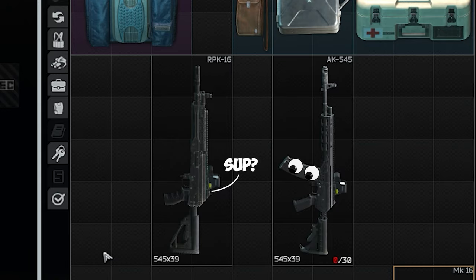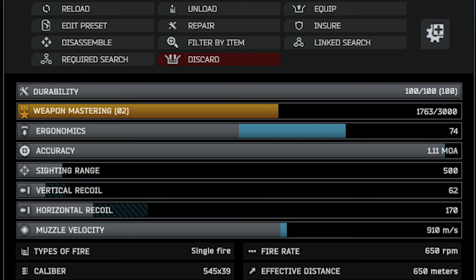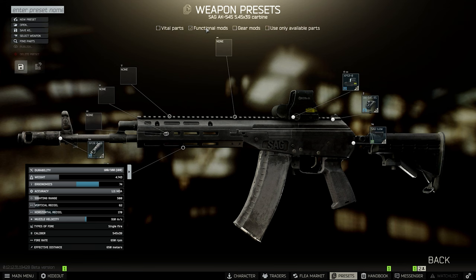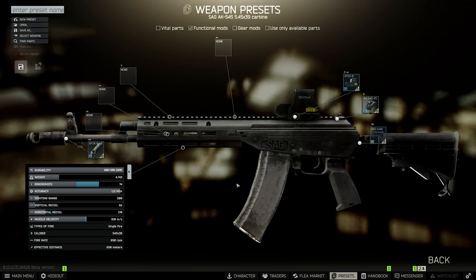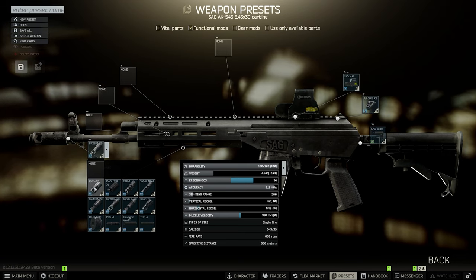Another nice thing about the weapon is that the base stats are very, very good, especially the ergonomics — again somewhat similar to the RPK. You actually have hardly anything to change on this weapon to be able to play it efficiently. In theory, you can just screw a sight on top and you're ready to go. But I know the community likes mods, so let's look at some mods.